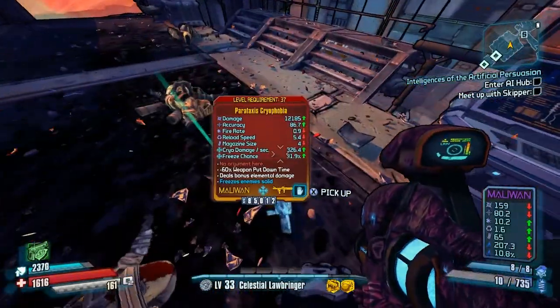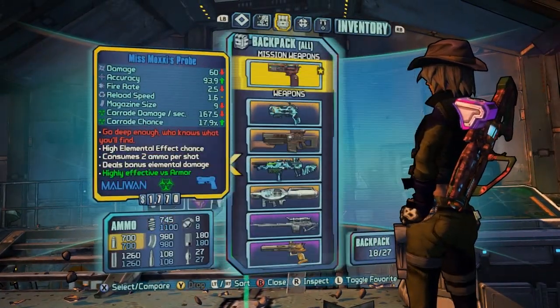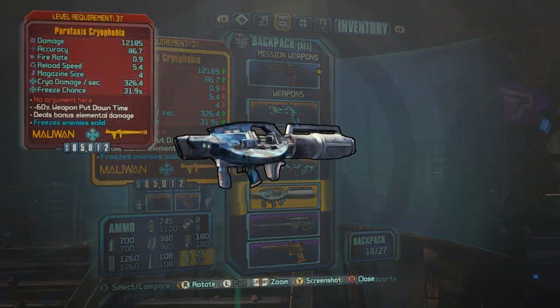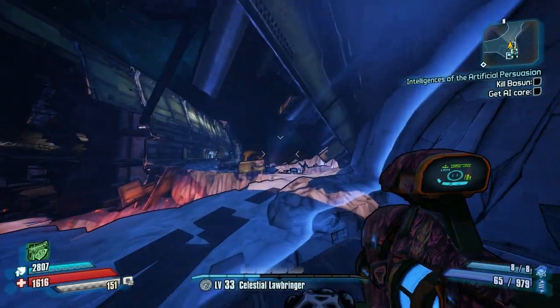You can kill Bosun again if you don't get the drop. He also drops some heads and skins, so make sure you go ahead and get all of that while you're here so you don't have to come back and repeat this area, because like I said, this area and this farm is kind of a pain.